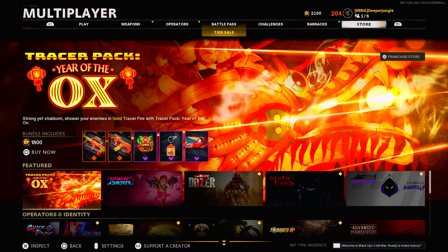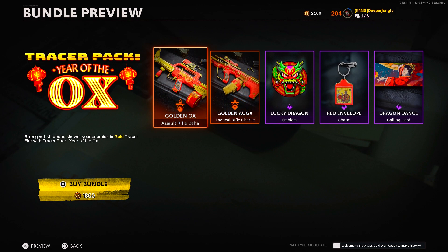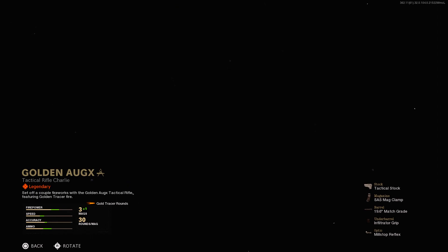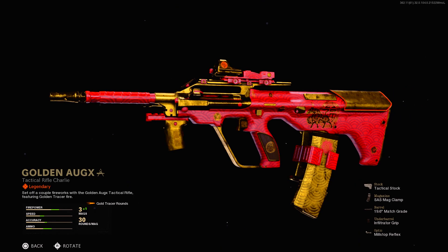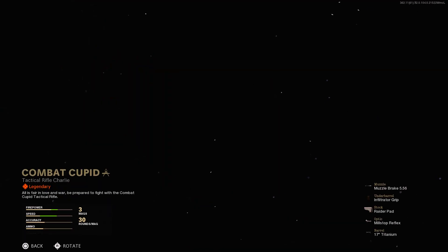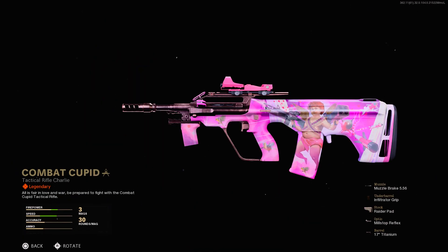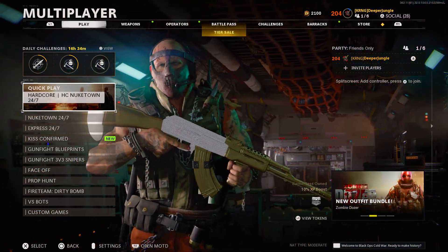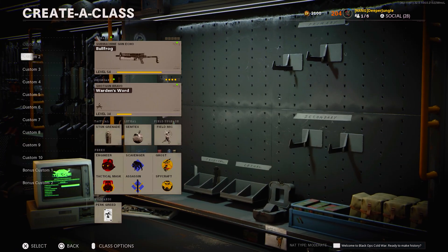A lot of people have been talking about the AUG because it's been kind of a superstar when it comes to weapons in Cold War. There have actually been two brand new packs added into the game with two legendary blueprints for the AUG Tactical Rifle. The first is the Tracer Pack Year of the AUG Bundle with the legendary Golden AUG blueprint and gold tracers. There's also the Top Secret Admirer Pack with another legendary blueprint. So without further ado, let's dive right into it.